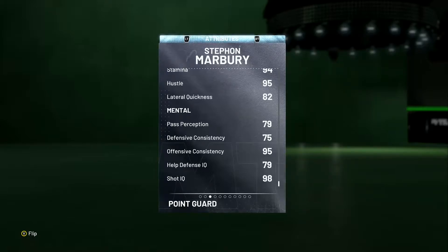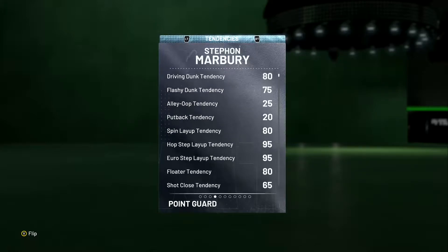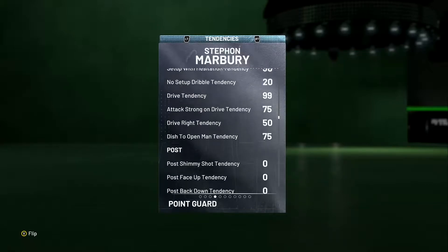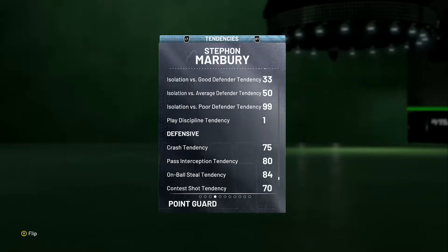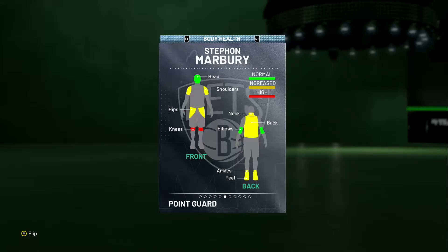The tendencies are available on screen if you want to pause and look at those. Moving on to system proficiency: balance is 99, green machine 83, pace and space 99, perimeter centric 99, post centric 81, triangle 91, seven seconds 99, defense 72.